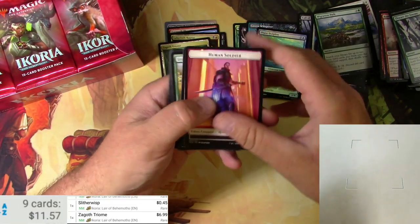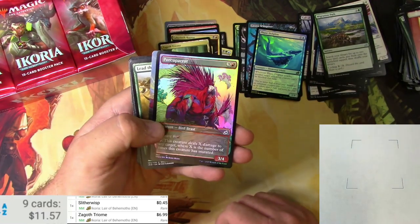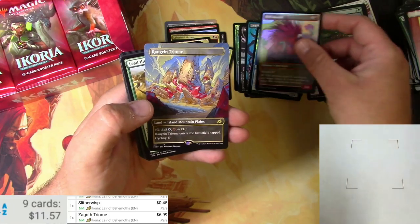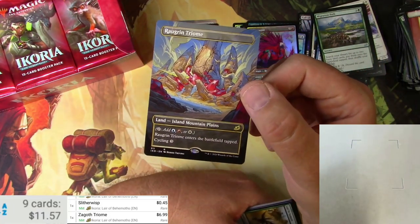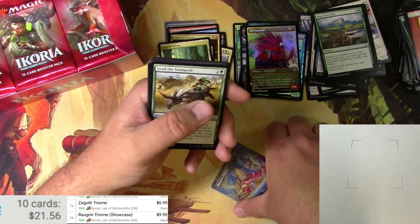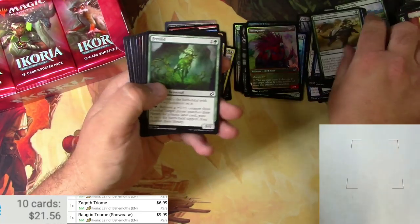Soldier, swamp — ooh, a foil alternate showcase Porcuparrot! And there's another one right behind that — interesting — a Raugrin Triome in the alternate art. Love it, love those crystals there. Good stuff, $9.99. Knight Bonder, no other alts.